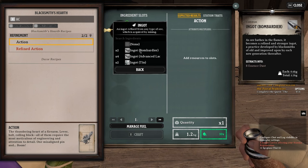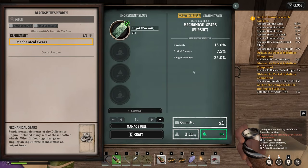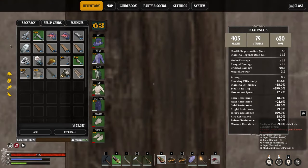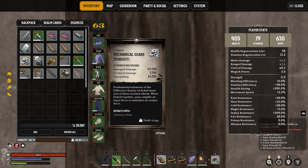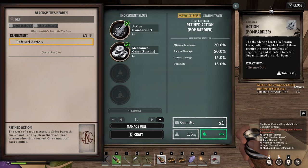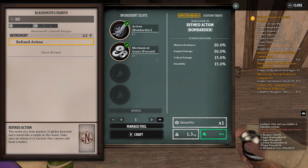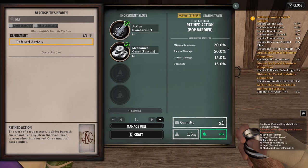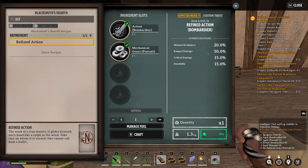When you unlock the Blacksmith's Heart, you can craft a Refined Action, which combines an action and a mechanical gear. If you craft your action from Ingot Bombardier and mechanical gears from Pursuits (which gives durability, critical damage, and range damage), you end up with two pieces. When you craft the Refined Action, it combines the stats from both pieces — so instead of 25% range damage and 7.5% critical damage separately, you end up with 50% range damage and 15% critical damage combined.